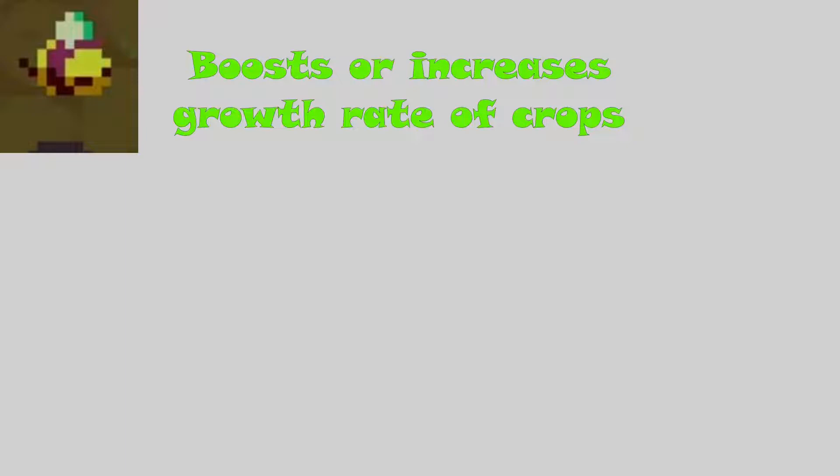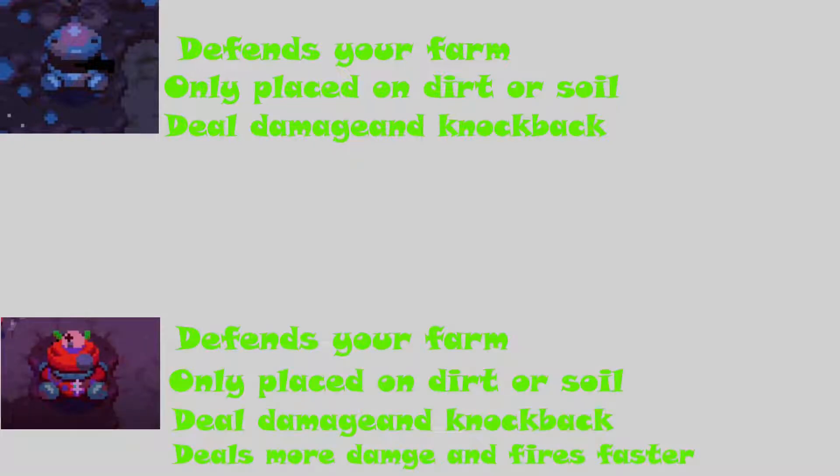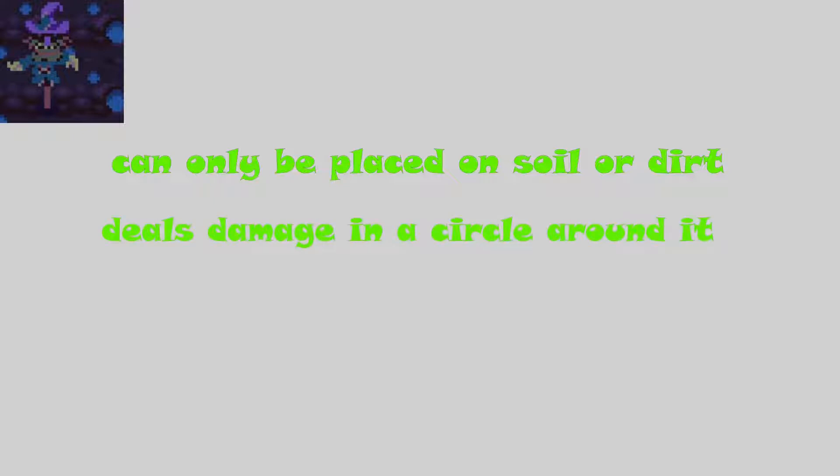The next friend is the chicken, which will eat weeds that grow in soil or Hardcrust. Chickens also lay eggs from time to time worth 10 cashews. The upgraded version of chickens are turkeys, which do the same thing but their eggs are worth 40 cashews. Next are bees — bees boost crops, meaning they increase the growth rate of your crops by two times. The starting character Lavender starts with two of them. The upgraded version of bees are hummingbirds, which do an area effect so they can boost multiple crops at once. Next is the turret, which helps you defend your farm. Turrets can only be placed on dirt or soil, deal damage, and push enemies back. The upgraded version is called the current, which deals a bit more damage and fires quicker.